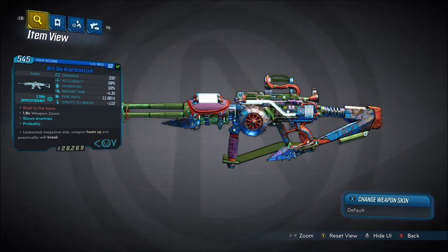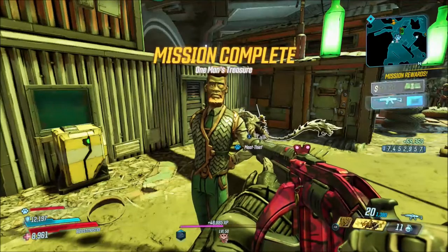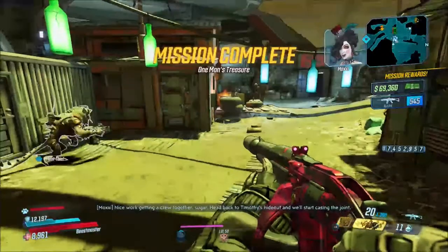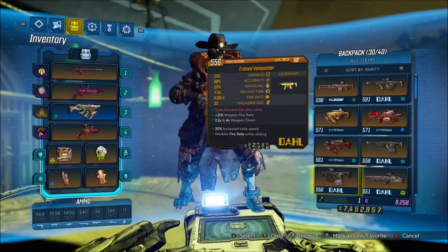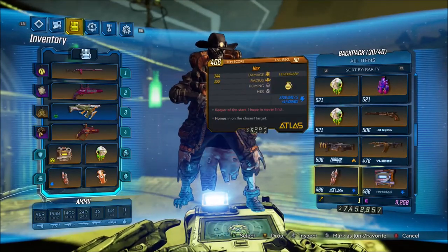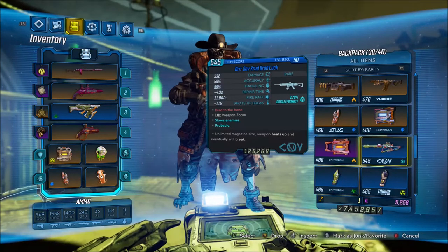This weapon deals cryo damage, and I'm pretty sure every single one you will find using the quest is always cryo. The way you get this weapon is you just have to progress through Moxxi's Heist of the Handsome Jackpot DLC until you get to the quest called One Man's Treasure. Finish that quest by talking to the mayor of Trashlantis, and he will reward you with the Brad Luck.